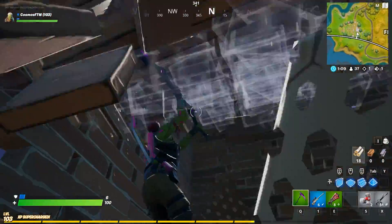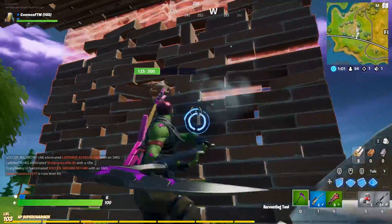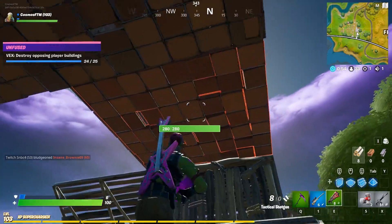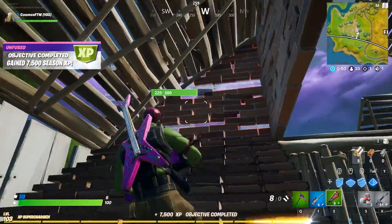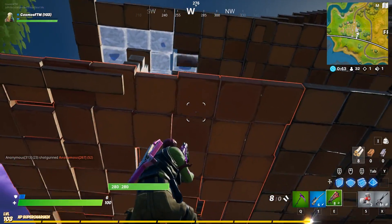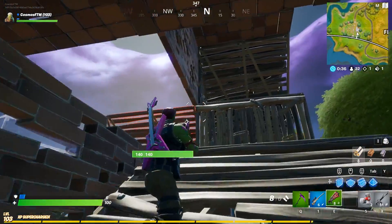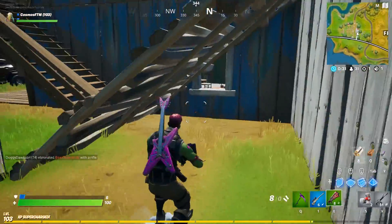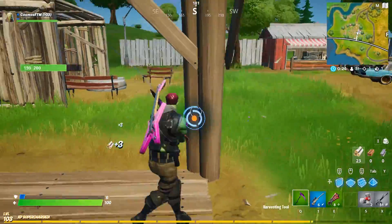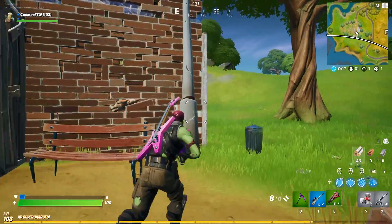Number 8 is the Ruby skin, a rare 1200 V-Bucks skin that released about a month ago. When it first hit the item shop it was really popular and hyped up from leaks. It looks great and comes with the Red Alert back bling. I think most people using Ruby are very try-hard players — whenever I come across one I usually get absolutely destroyed. Maybe I'm bad, or maybe the players using it are just really good.